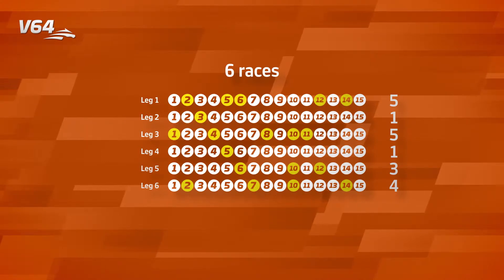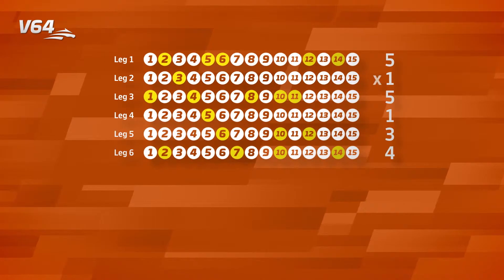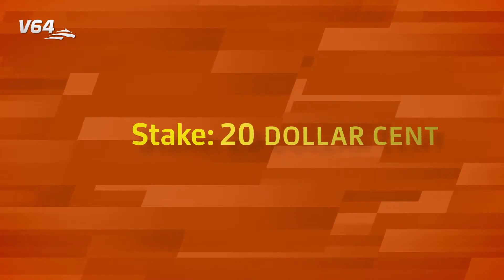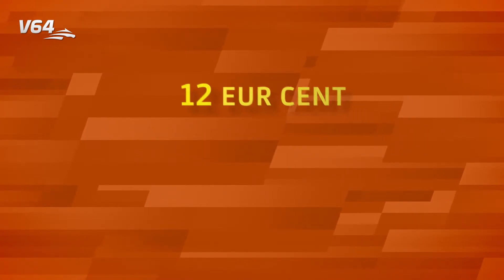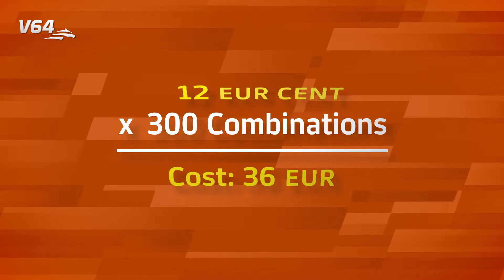We'll place bets on five horses in those races. If they win, our combination might be worth quite a lot of money. Calculating the cost is easy — simply multiply the numbers of horses in each race to get the number of combinations, and then multiply the result by the minimum stake: 12 euro cents or 20 dollar cents. In this case, 300 combinations at only 36 euro or 60 dollars.